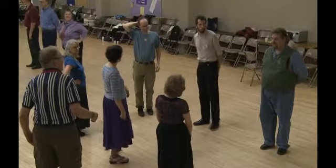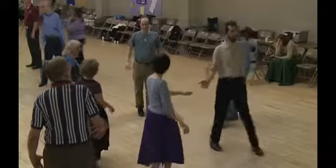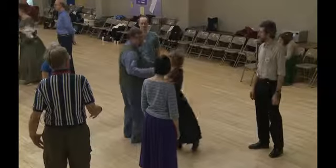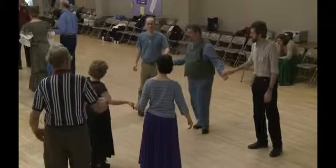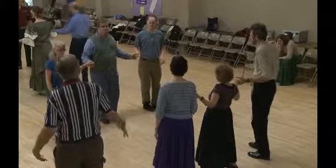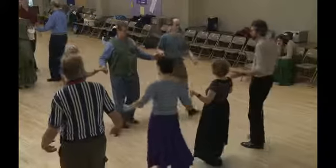The new number one couple is going to cast down the outside — will the twos move up? Ones do a two-hand turn three-quarters and step back into lines of three across the hall. The lines of three fall back three steps, forward three steps, circle left six steps.